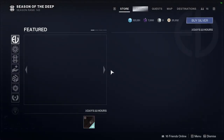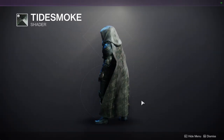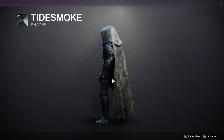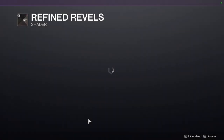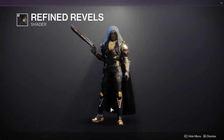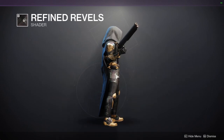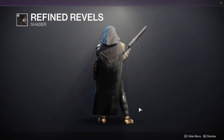For Eververse, we have some interesting stuff. Tidesmoke — I think this shader is super dope. Definitely pick it up because it gives off this textured color, and when you have it on plate armor it almost looks like barnacles. I definitely think it would be cool in a deep sea look. Refined Rebels is the new shader — oh my god, it's such a good shader. I know it's just black and gold, but we don't really have any black and gold. It reminds me of Gunmetal because Gunmetal has this sheen to it, but it doesn't have the gold. I would definitely recommend this shader because it's really, really good.